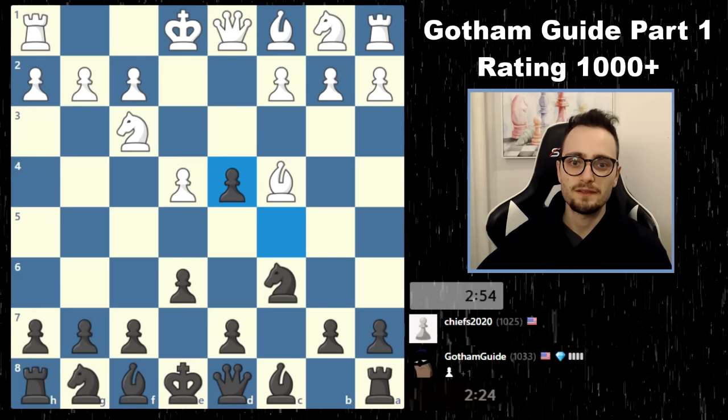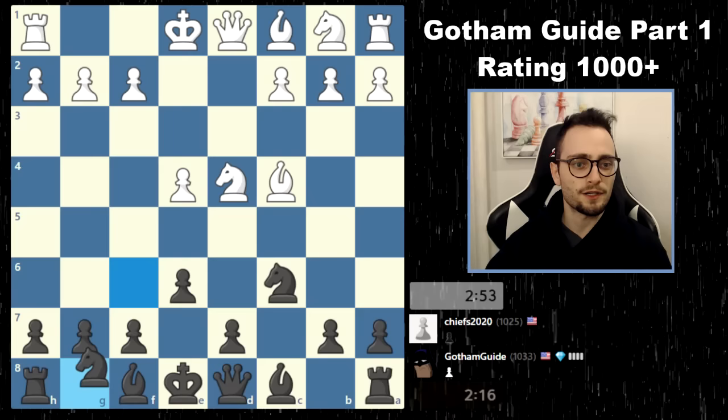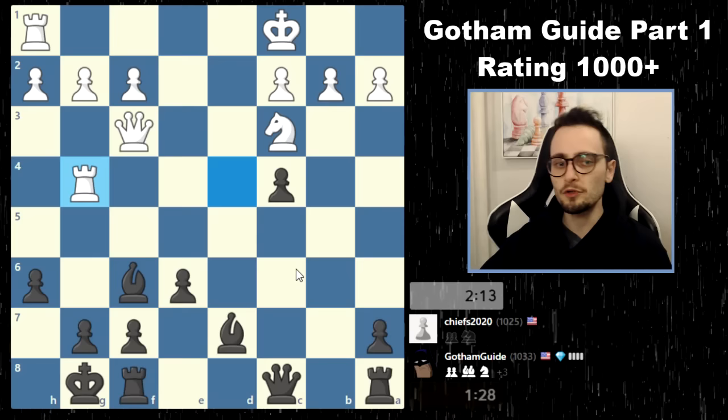Every single piece my opponent lost in this game was through one-move blunders — every single piece. In the very beginning, we just developed. I played against Sicilian, which is e4, c5. Bishop c4 is not super accurate. He actually played okay in the beginning. I took the center when I had a chance. You can develop with moves like bishop e7 also, but you need to be careful — your opponents can attack you immediately. Then he played a move that didn't make sense. Rook g4 is actually a very tricky move, lining up a tactic. But upon me playing pawn e5, he just completely forgot that this happened. So a lot of one-move blunders at this level.